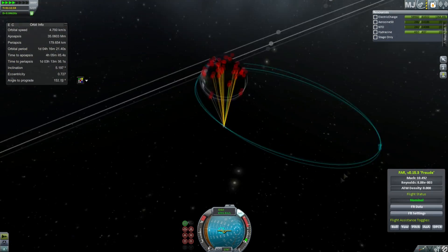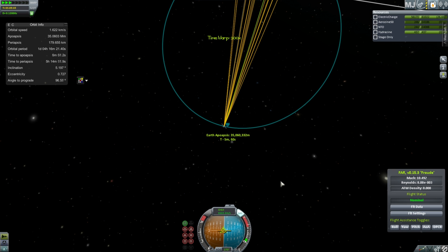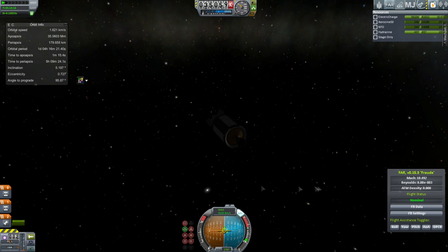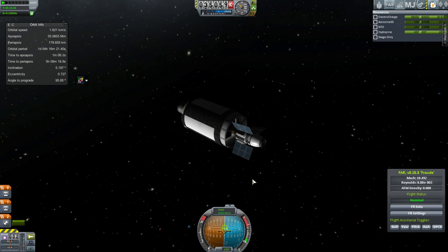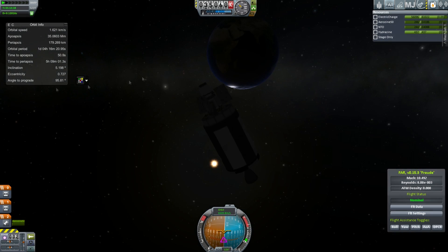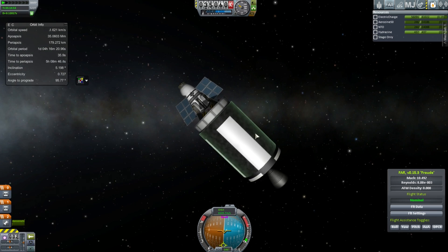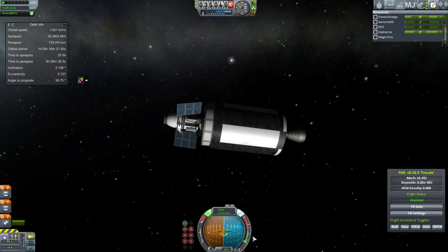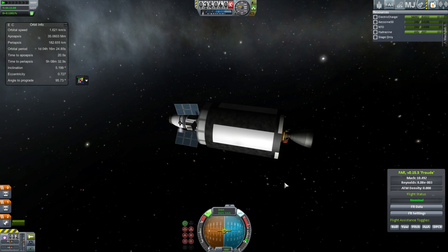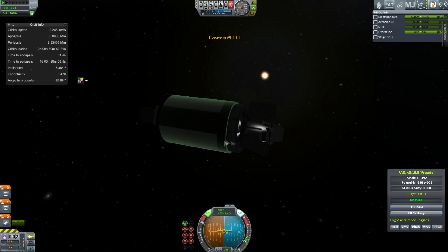Three meters sounds big if you just play Kerbal Space Program, but in reality that's smaller than the Falcon 9, which is a 3.7-meter rocket. For reference, the Saturn V was a 10-meter rocket, and the Space Launch System will be 8.4 meters in diameter. So yeah, it's a relatively small rocket.